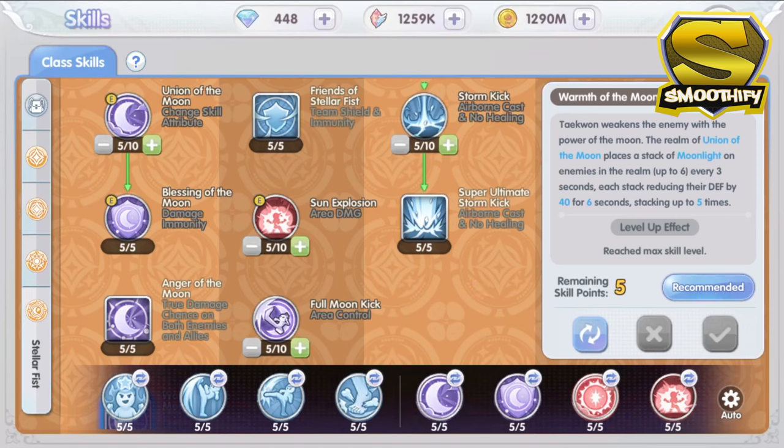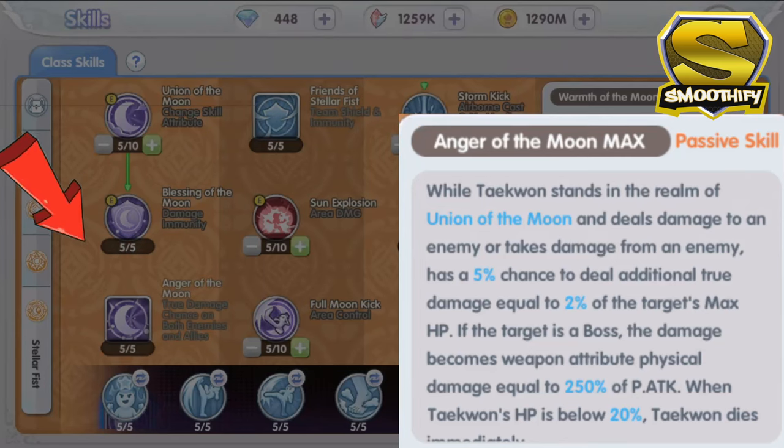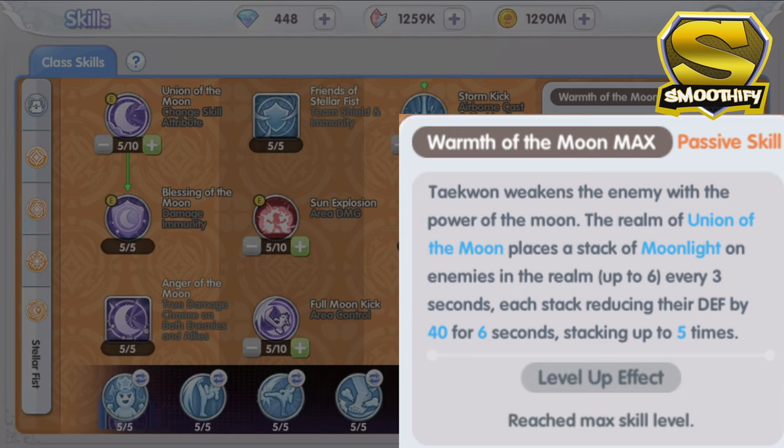Compared to the Blessing of the Sun, which acts similar to the Royal Guard's Devotion skill, I think the Taekwon should have more survivability if you are using the Sun realm. On to the passive skills, the first one is the Anger of the Moon. This skill is a buff which deals additional damage on your opponents. When you are fighting a boss, instead of dealing true damage, you will have a boost of 250% on the weapon attribute physical damage. However, there is a risk — if a Taekwon's HP is below 20%, they will immediately die in battle, so make sure you are always checking your character's HP. For the last passive skill, the Warmth of the Moon, all the enemies inside the Moon realm will receive a Moonlight stack which reduces their defense for 6 seconds. You need to get these passive skills because they greatly enhance your fighting capability when inside the Moon realm.